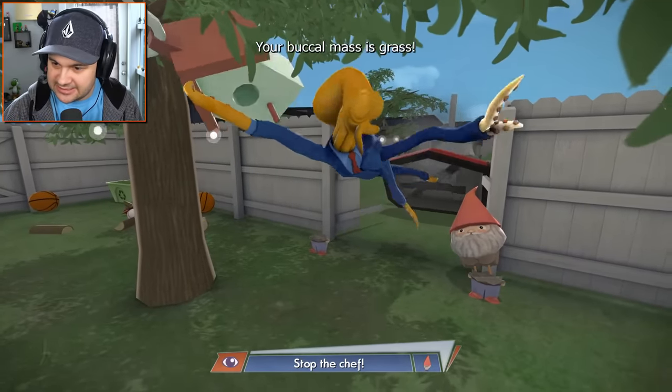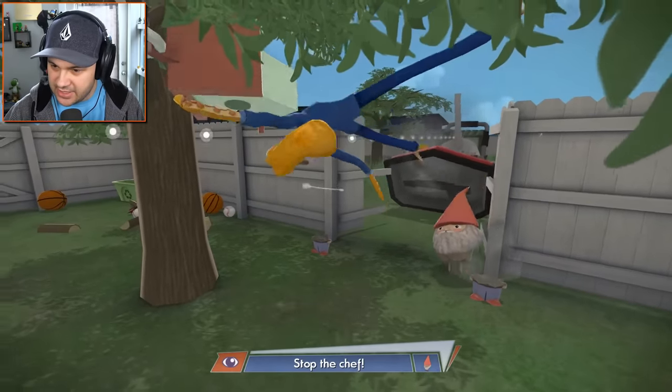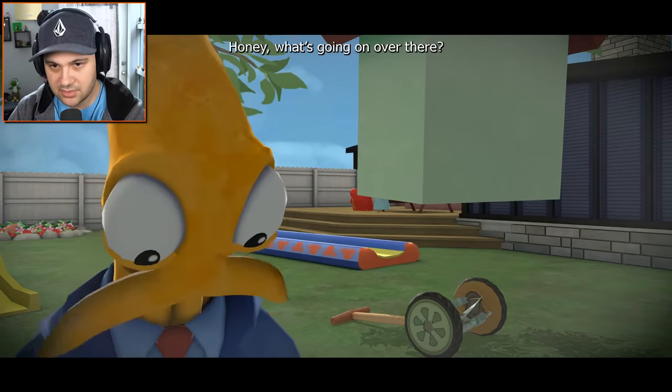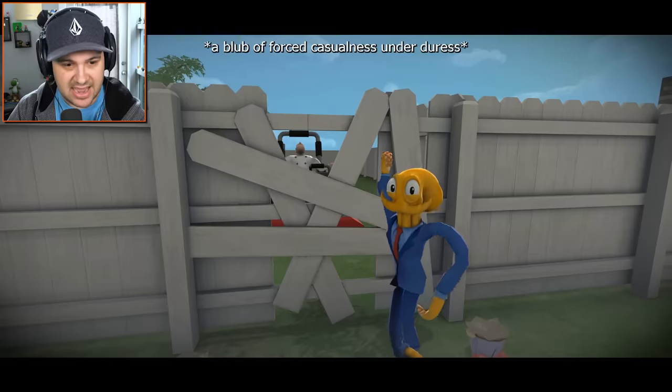Hit the gnome — punch the garden gnome, you maniac! We can do this — there we go. Why is this guy trying to murder me? Seems very rude. What's going on over there? Nothing — everything's great. Just trying to get killed by this maniac chef.